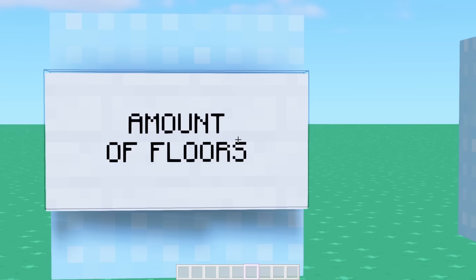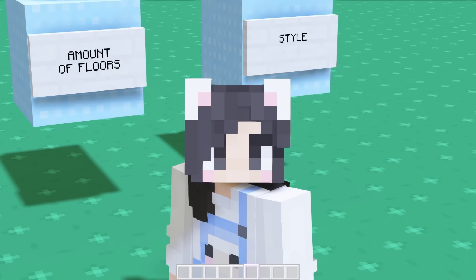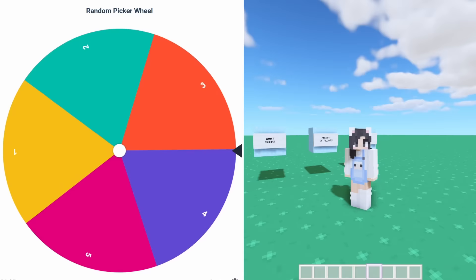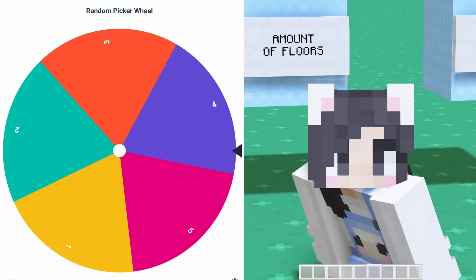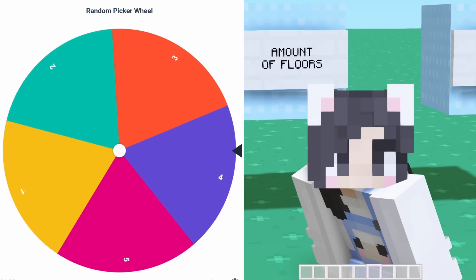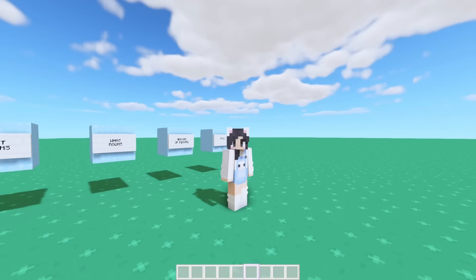Now the real question is, how many floors is this house gonna have? The first time we did this color challenge, we got a two-floor house. Last time we got a three-floor house. So why do I feel like we're gonna get four floors this time? Please don't be four. It's four. I told you — I just had a feeling, and that's what happened.